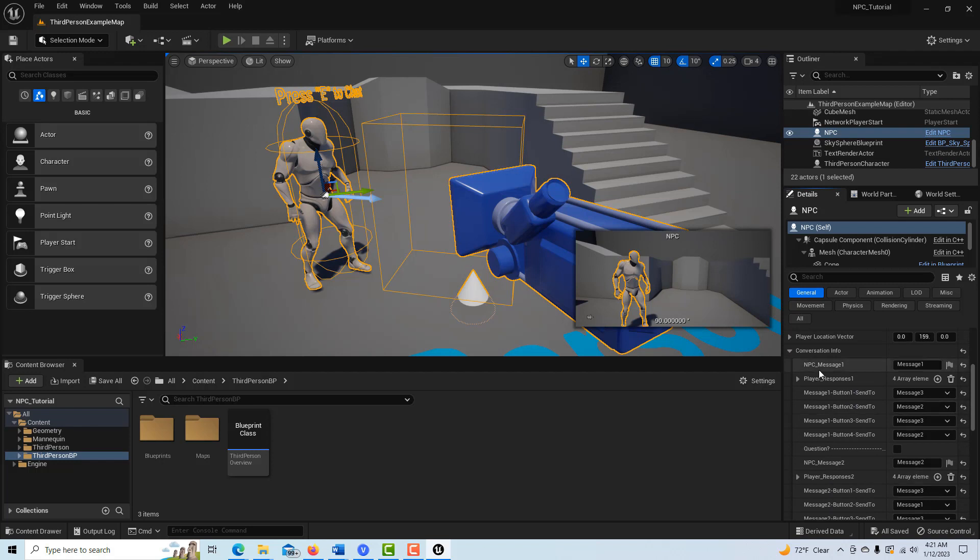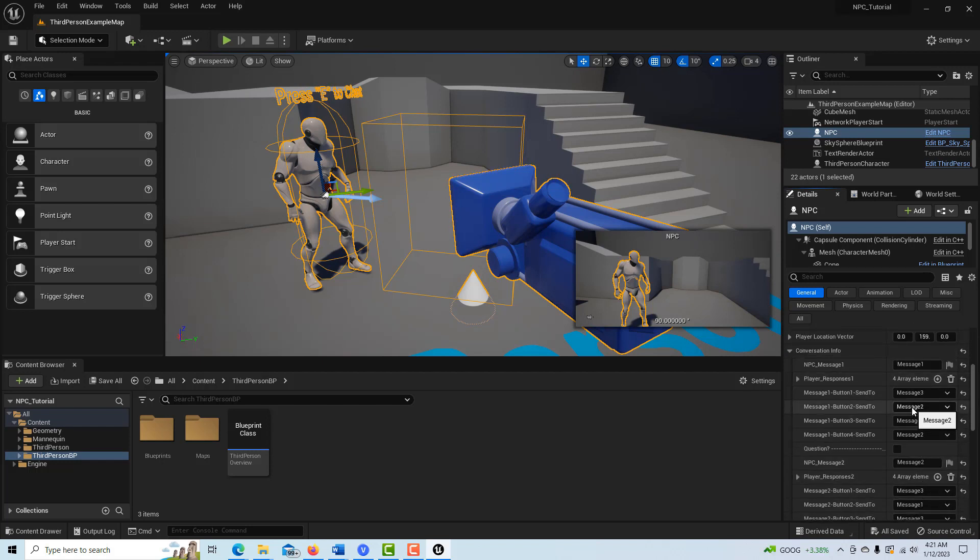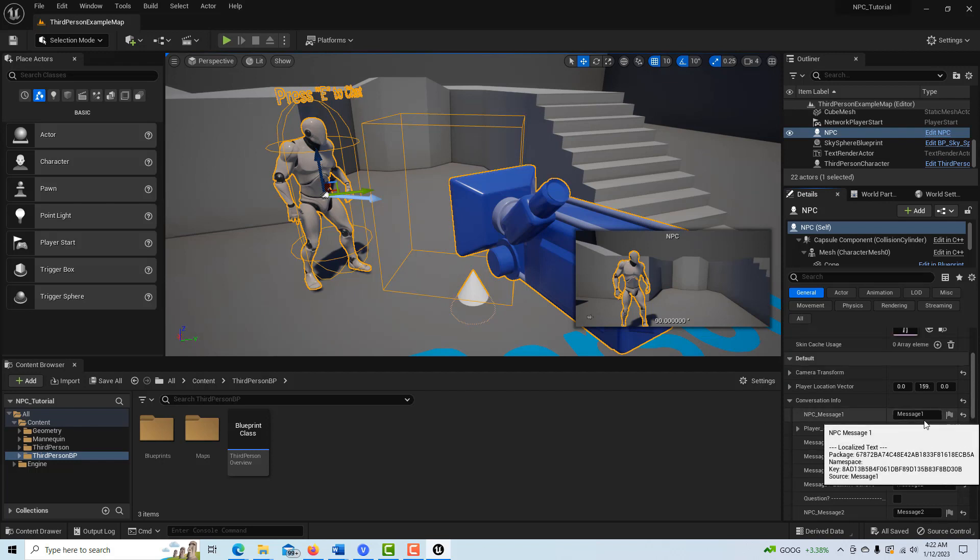Number one: there are three messages that the NPC character can give to you — message one, message two, and message three. You can think of it this way: the NPC can say just three things. Like 'how are you,' 'that's great to hear,' and 'now go away' — those would be the three messages. Then in response, you can say up to three things back. It's only three because you always want to have an option to say goodbye to get out of the conversation.